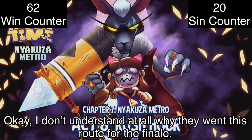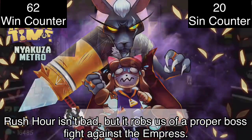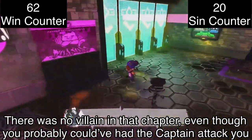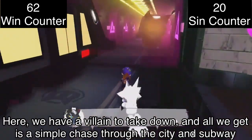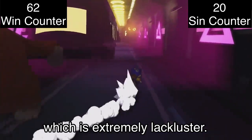I don't understand at all why they went to Sprout for the finale. Rush Hour isn't bad, but it robs us of a proper boss fight against the Empress. At least with Arctic Cruise it made sense to not have a boss fight — there was no villain in that chapter. But here we have a villain to take down, and all we get is a simple chase through the city and subway, which is extremely lackluster.